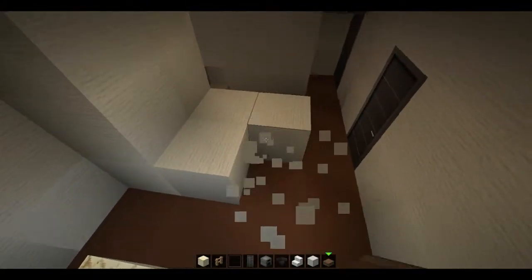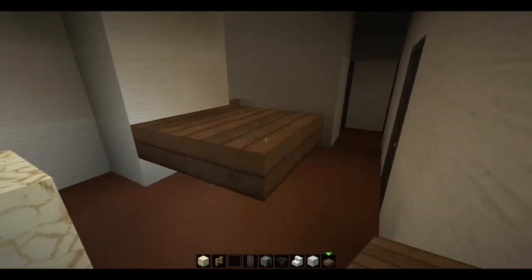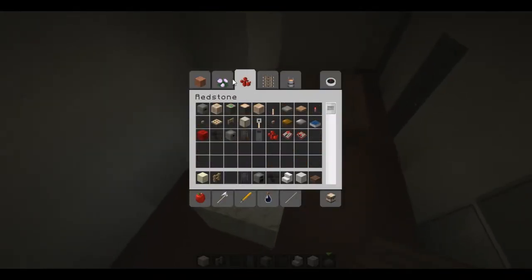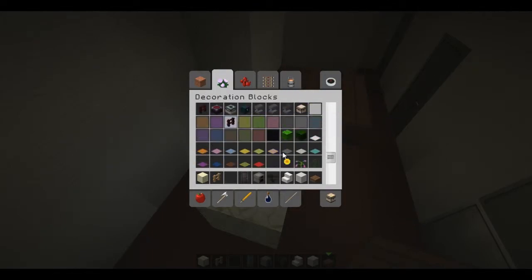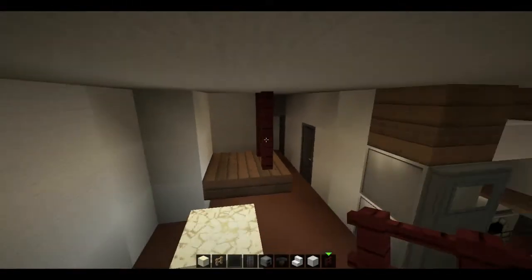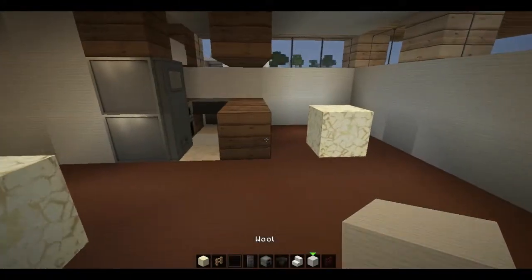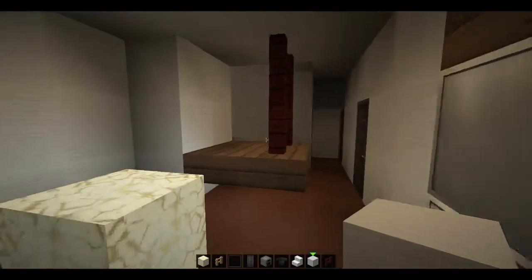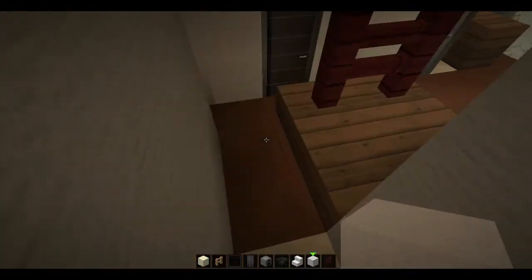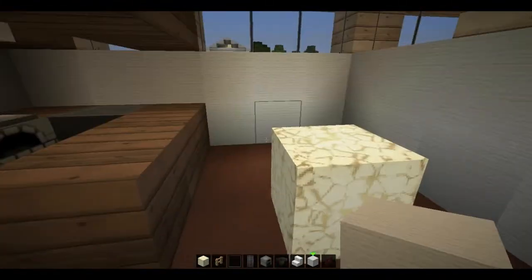Maybe what I'll do is have this floating, basically, and have some nether fence on either side of it. That's a nice little kind of 80s-looking shelf type thing — it adds a bit of interest and kind of divides the room up a bit. So that's basically all that is.